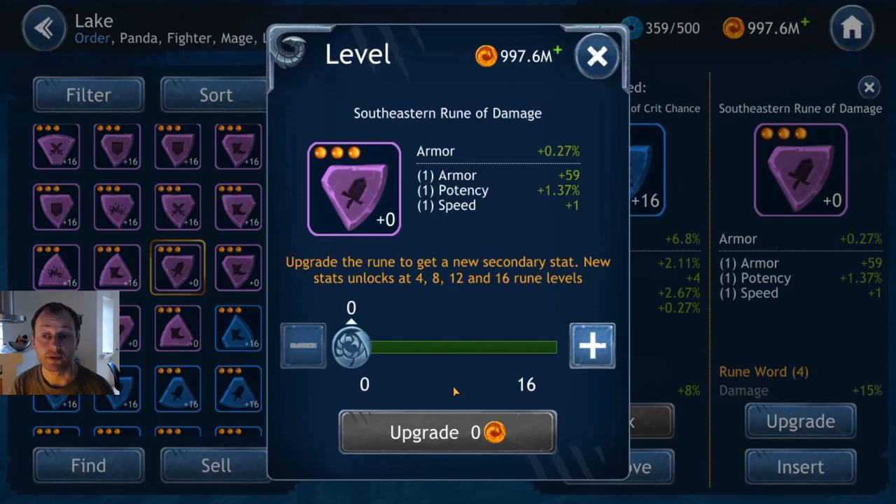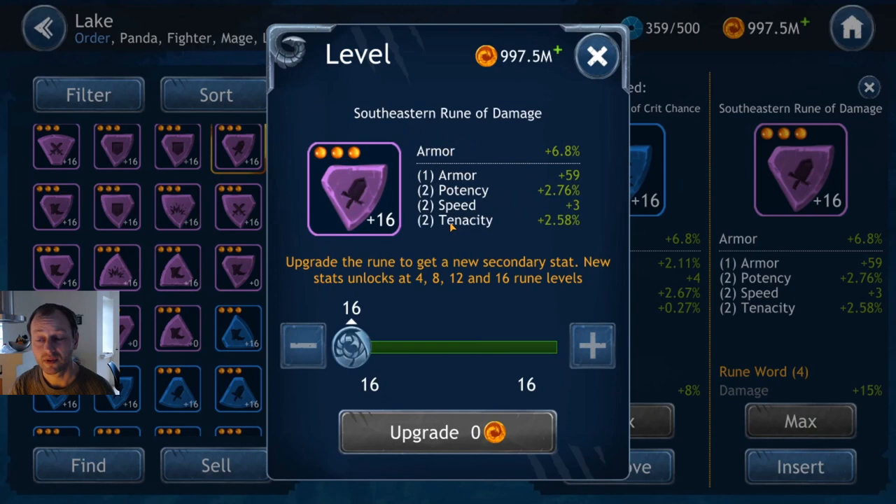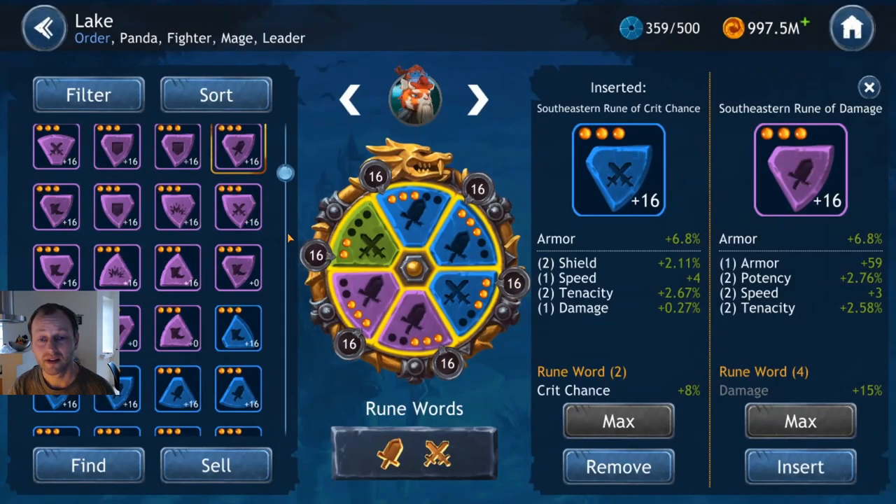Now here's a rune you don't want to buy. It's a southeastern rune of damage. Armor is unavoidable, but it has only one speed, plus potency and armor on a damage rune — it's not a good buy. Yes you have the speed and hope it will roll speed, but why use gold on a plus one speed when you can wait and save your gold for something better? It got another speed roll of two, ending up with three speed total, which is just a normal roll on any rune. Don't buy this when you can start off with five speed on a purple rune and see useful stats. Don't just buy speed with plus one.